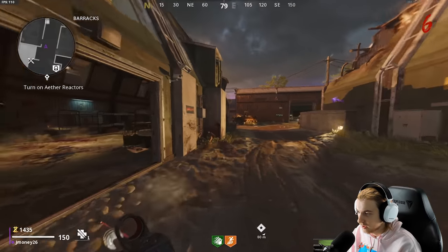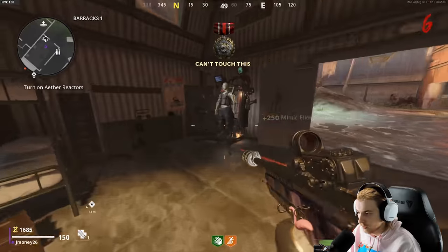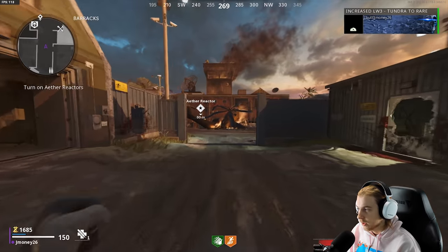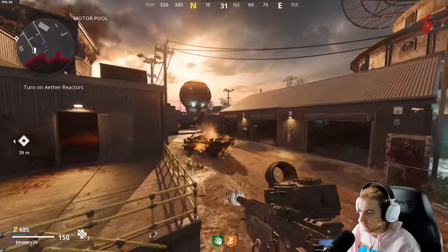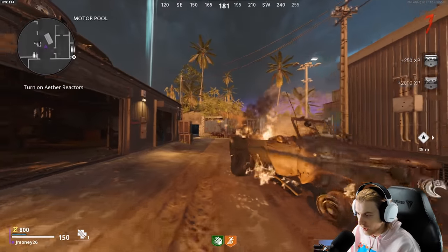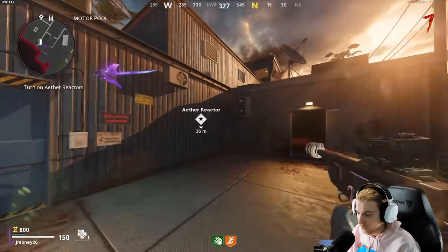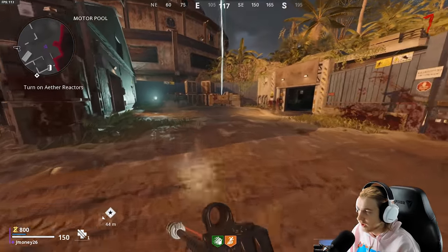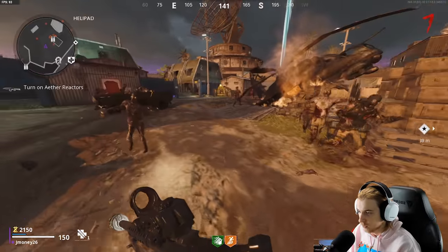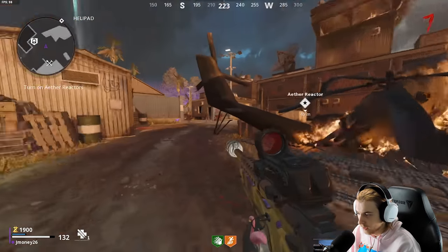Holy shit, that mimic actually kind of scared me. Shoot it in the mouth. Free armor - and we take that and ammo. Let's go get the next one open. We don't have enough okay - come here Mr. Zombie. Hey - Sniper Rifle Master! I have 5000 kills with snipers in zombies and I don't have any of them gold. Granted I'm close with the LW3, but it's ridiculous - just the amount of kills you need.